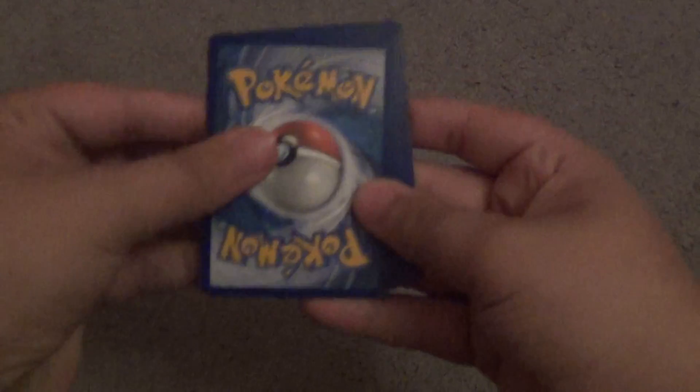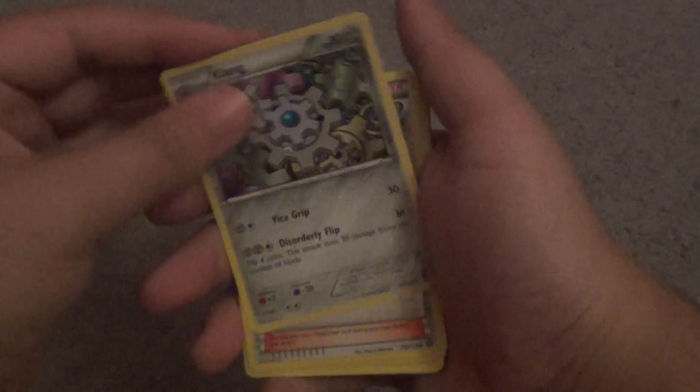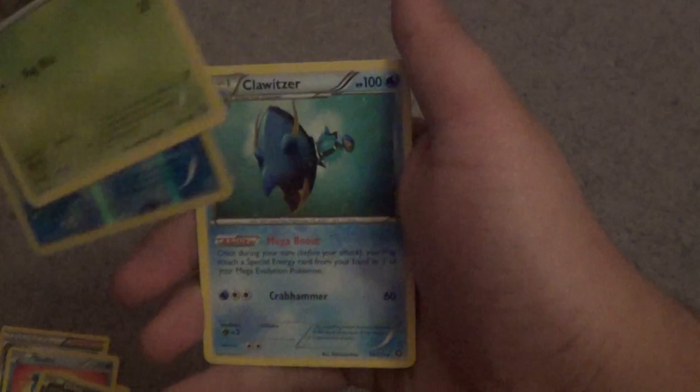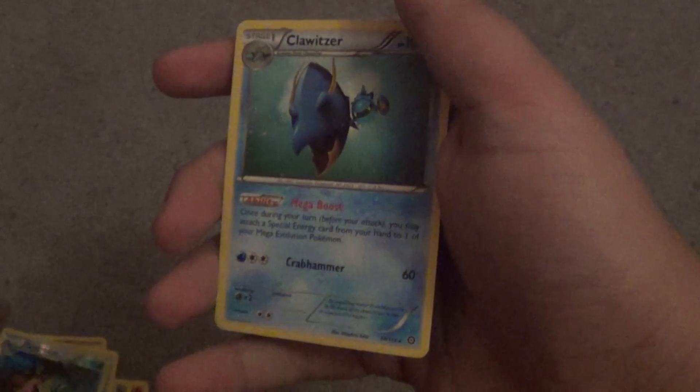Let's see what we get out of this first pack. So we got Klang, Ninja Boy, Monferno, Fungus, Mankey, Shellos, Dino, Larvesta, Merus, Gastron, and that kind of did spoiler rare which is a Klawitzer.